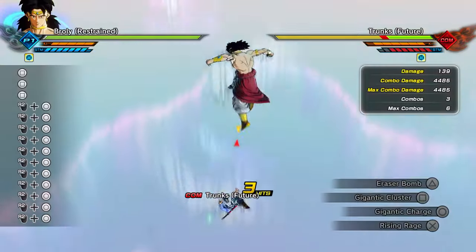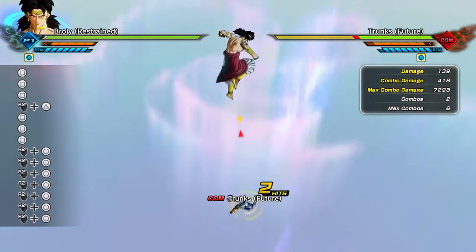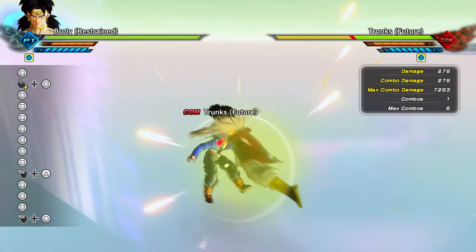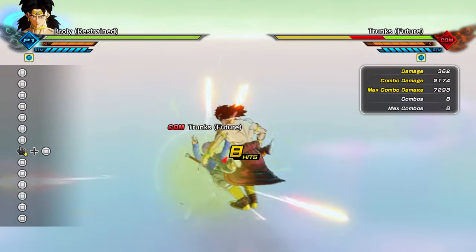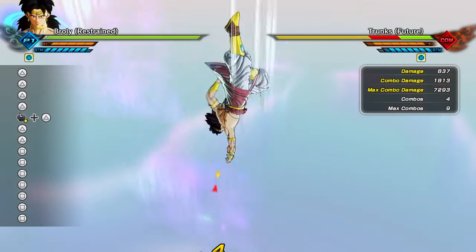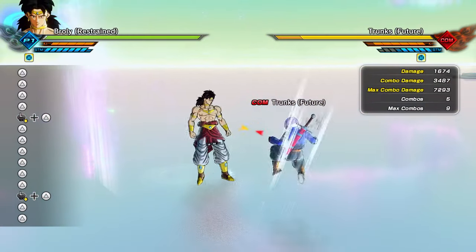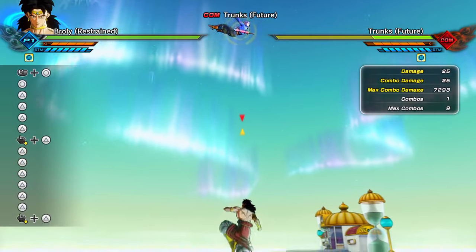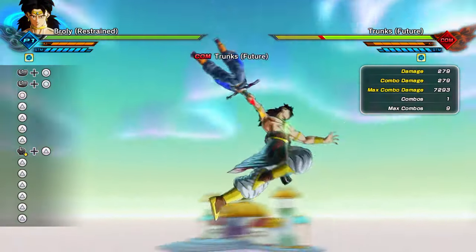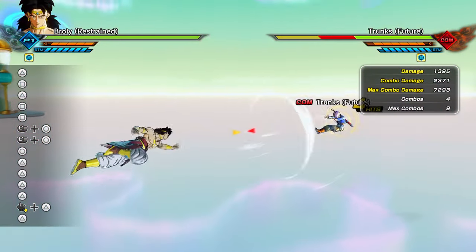Oh my gosh, what was that light combo? That animation is stupid — stop playing! That was actually crazy. And this is the heavy combo right here. And his grab — oh my gosh, what did he do with his fist? He just — wow, that was crazy. Okay, this is how he fights.